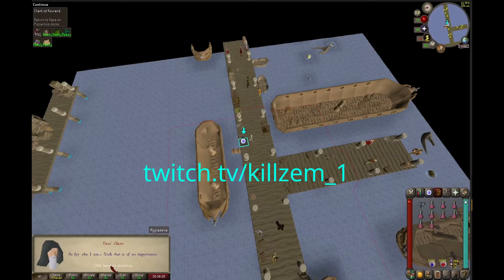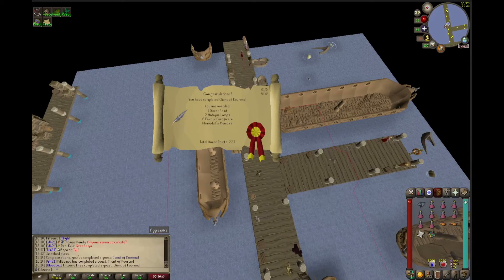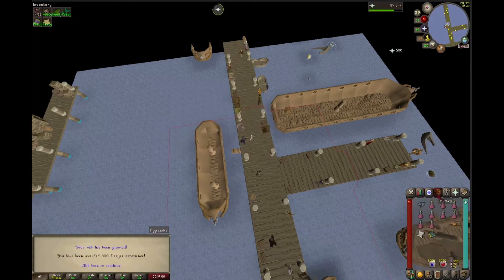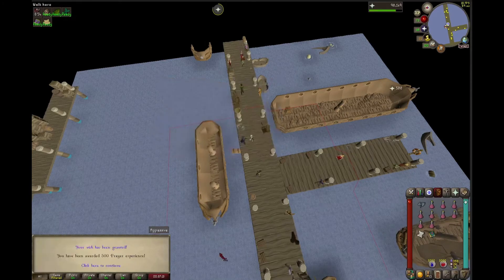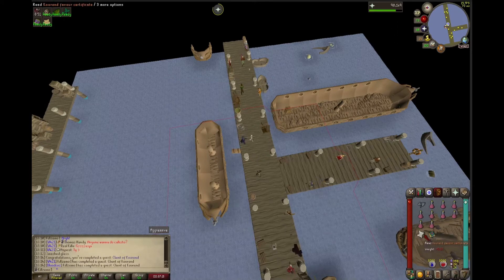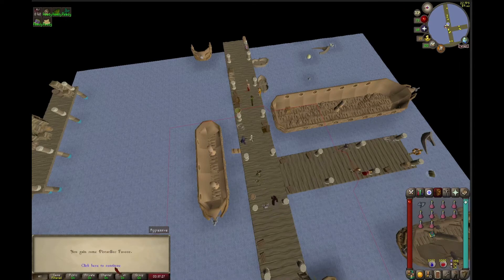After the runecrafting, we decided to hop on stream and do some questing. We do stream most of the progress live on Twitch at twitch.tv/killzim_1 — the link is on screen and will also be provided in the description. We started off the questing by doing the Client of Kourend quest, which gave us a 20% favor certificate and two small XP lamps. We opted to use the lamps on prayer instead of herblore, as prayer is a lot harder to gain in the early levels. We used the favor scroll on Piscarilius, as it is by far the worst favor to start on and get up to 30% in my opinion.